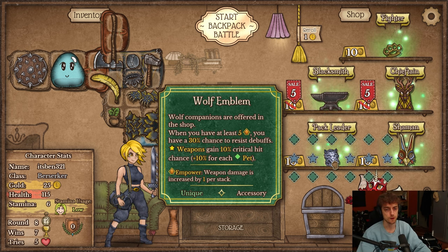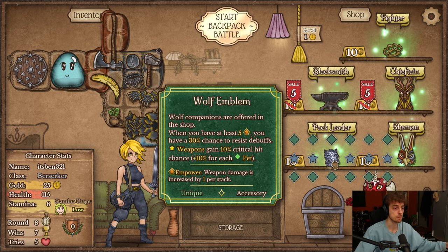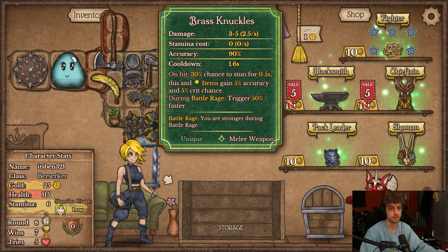If you have empower you can resist debuffs. It has a very weird star pattern, but weapons get 10% crit chance per wolf in the diamonds. So you could actually make the axe crit more. I think this is more consistent because it's simpler — this needs less of a setup.